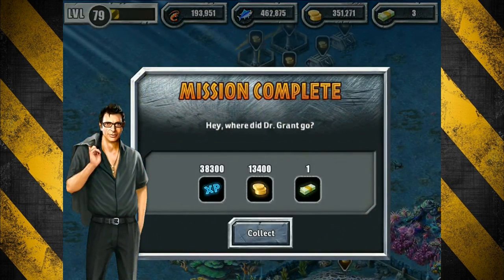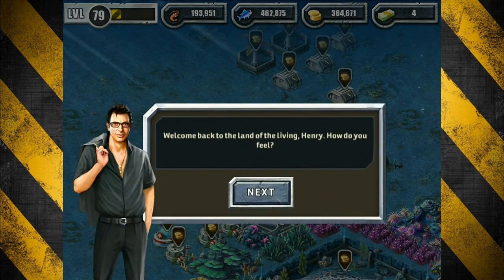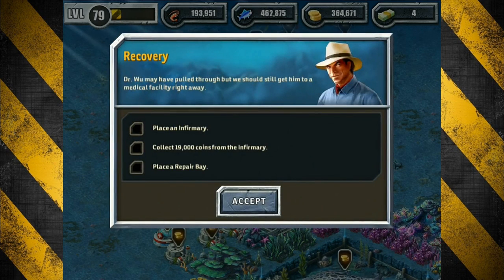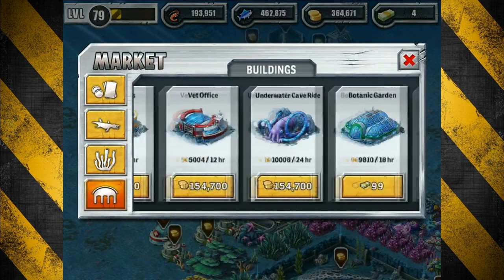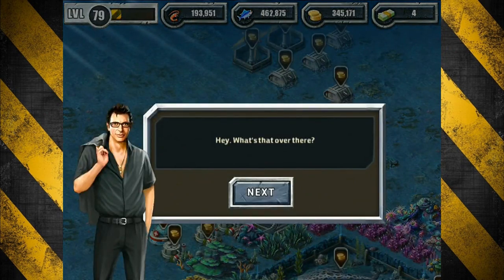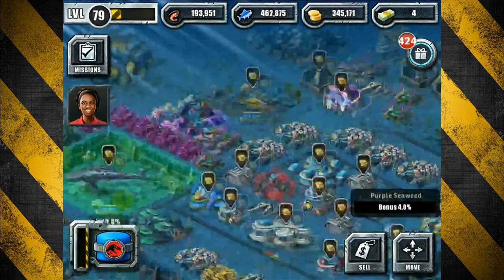That actually takes care of two missions, I think. What does Malcolm have to say — totally ignoring Kelly over there. Move rock formations, move coral — we can do that, we have at least one of each of those. Let's go ahead and move the coral, do that really quick.